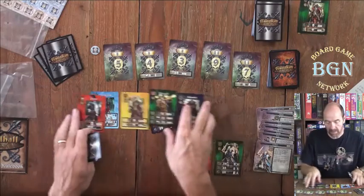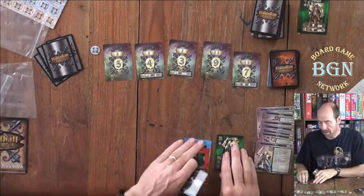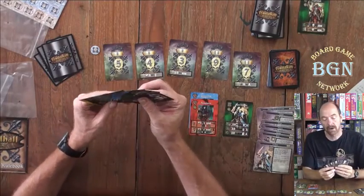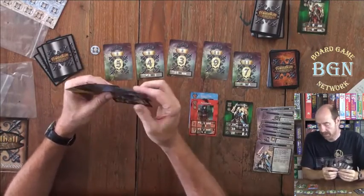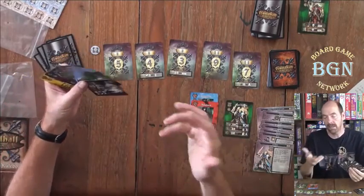They cannot be any duplicates — for example, two Assassins and a Spellblade would not be allowed. So here's my starting Guildhall. I now have six cards in my hand, and if I take one of my actions to discard and draw, I draw back to six. Every player does that and then the game begins.